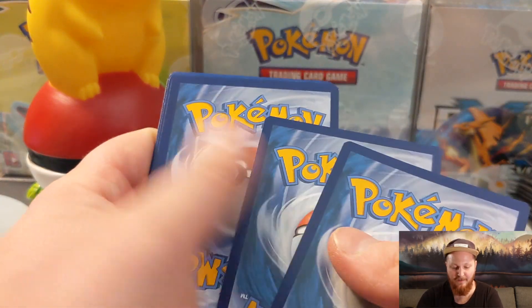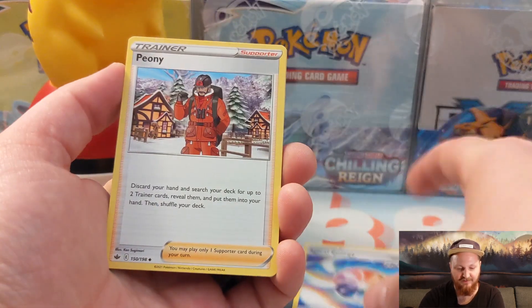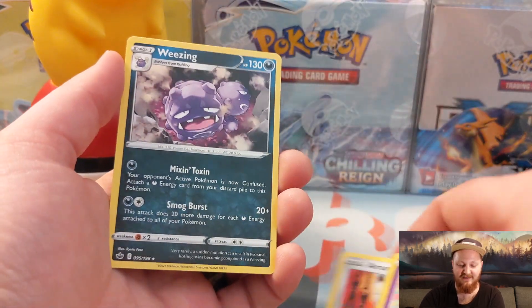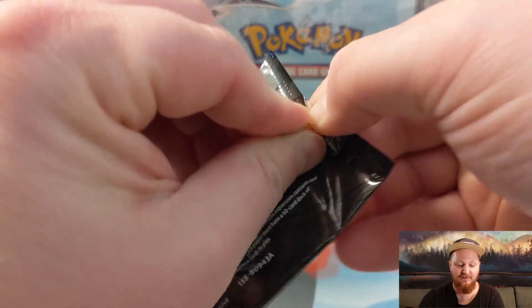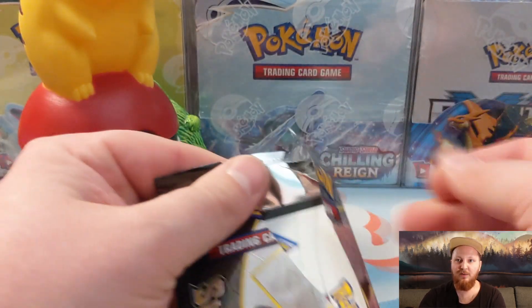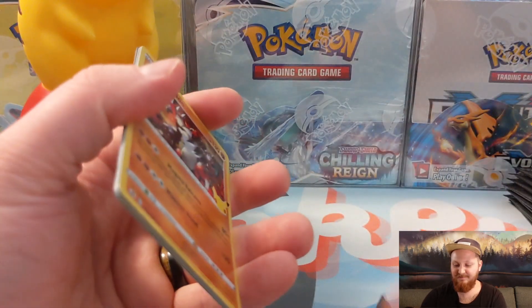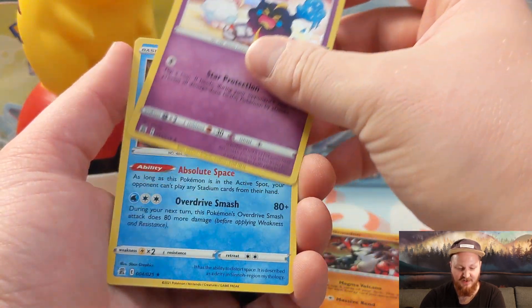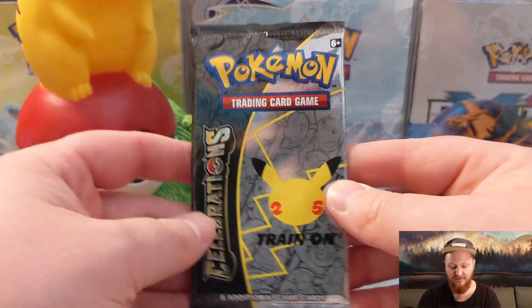We're looking for the Xerneas, we're looking for the Rayquaza. I would like to pull another Charizard, particularly one that's better centered, so we can maybe send it in for grading. I'm also in the market for Venusaurs and the Golden Mew. First Celebrations pack: Cosmog, Palkia, and Professor's Research. Not bad. We've got nine packs left of Celebrations.